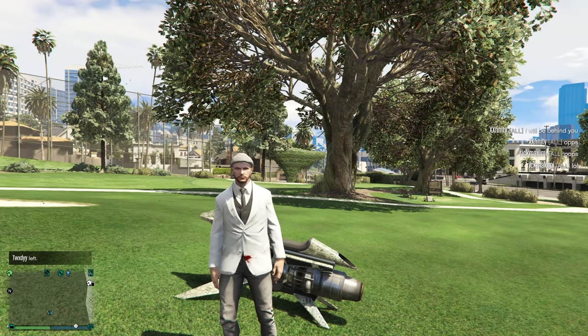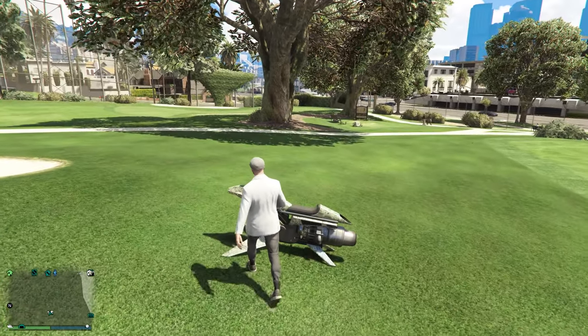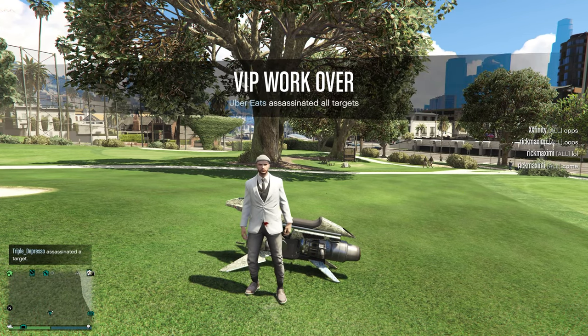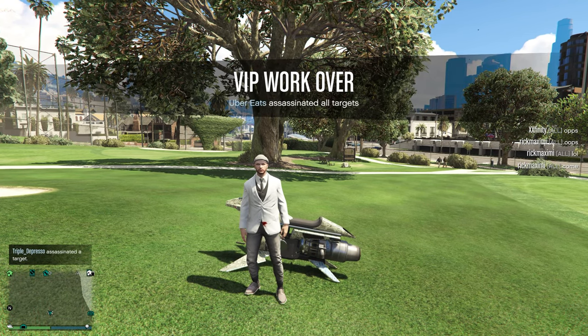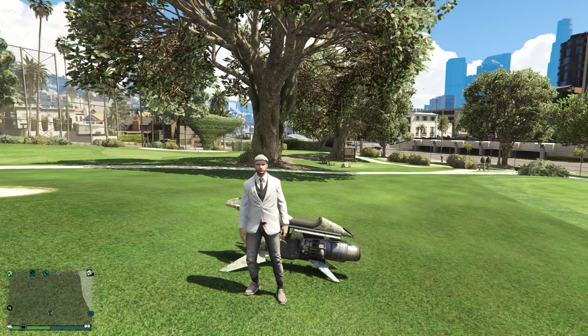You get 4,200 RP for completing the Headhunter mission. For the Simeonatics repo mission you get 2,605 RP, including the 800 RP you get for turning in and collecting the vehicles. That came up to a grand total of 7,605 RP, and this took around 15 minutes to do. I know that doesn't sound as good as running a business with crates, but for anyone who's just starting out, that's actually really good.